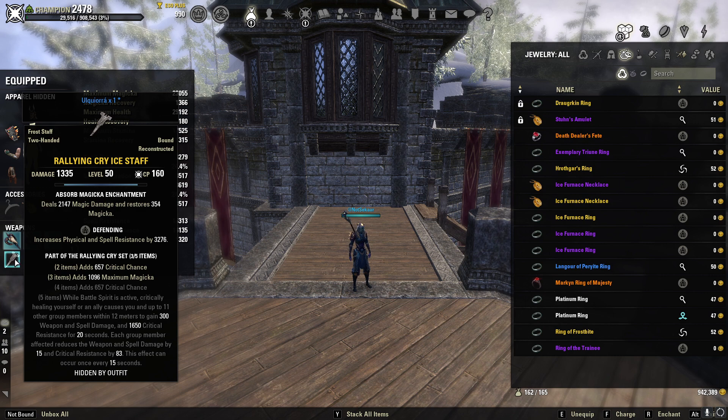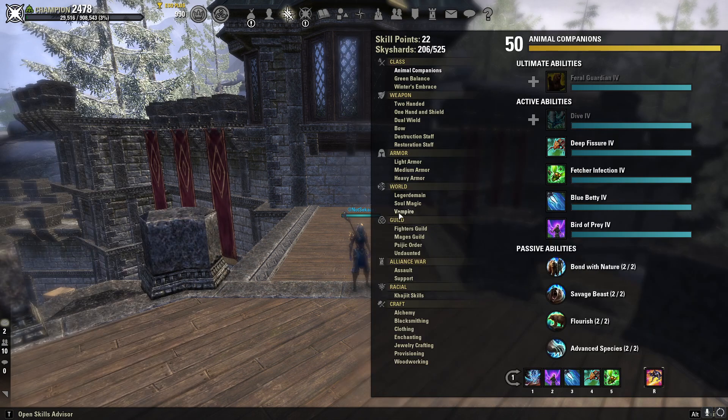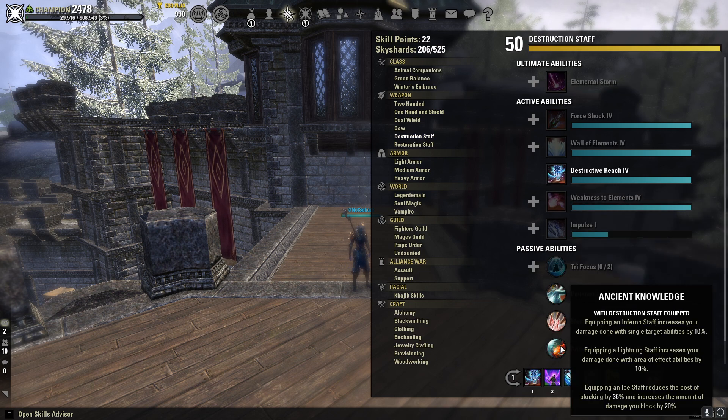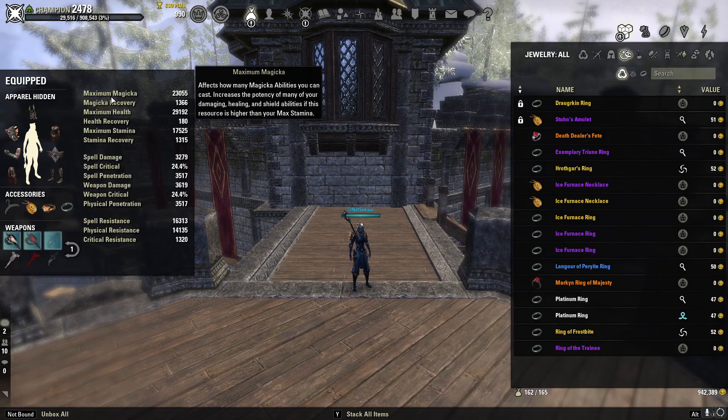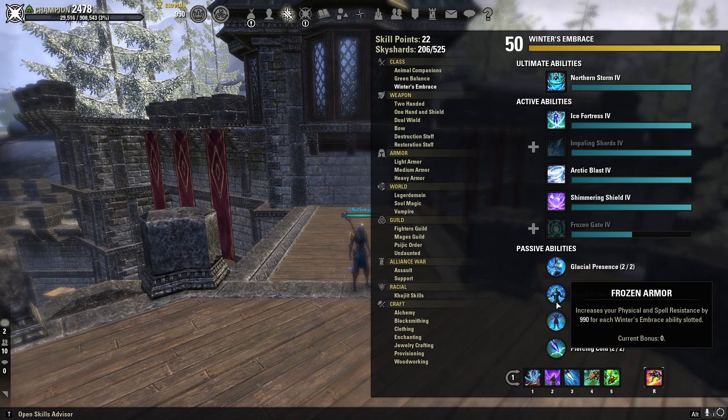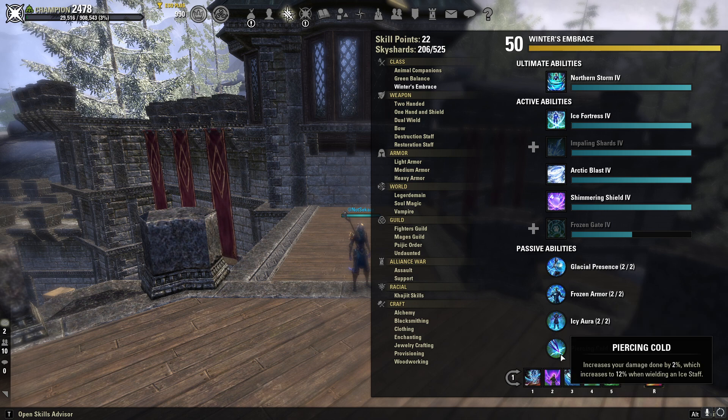On the back bar, we have a Rallying Cry Ice Staff in the Defending trait. The reason I use Ice Staff is the Ancient Knowledge passive — it reduces the cost of blocking by 36% and increases the amount of damage you block by 20%, so you're just a lot more tanky with Ice Staff. Also, Warden got buffed recently under Winter's Embrace: it increases your damage done by 2%, which increases to 12% when wielding an Ice Staff. So your damage on your front bar is going to be a lot higher, which is massive.